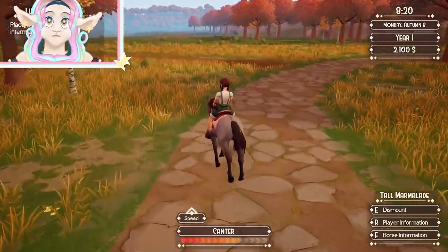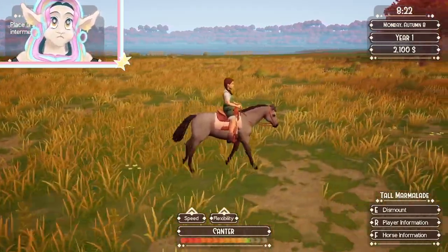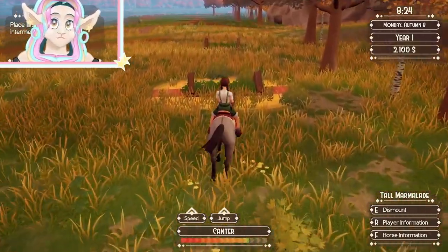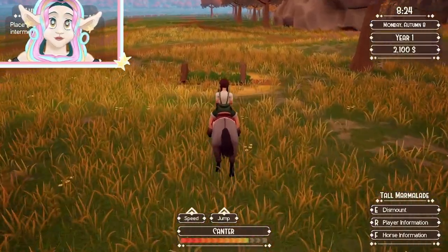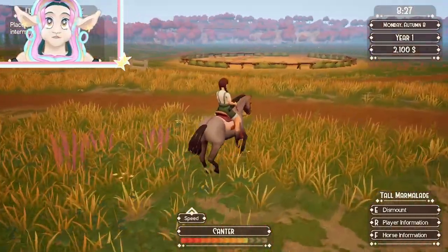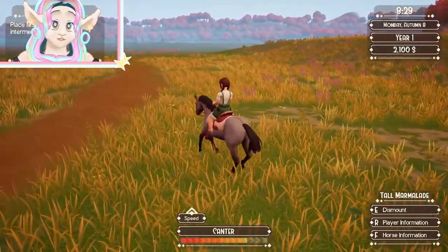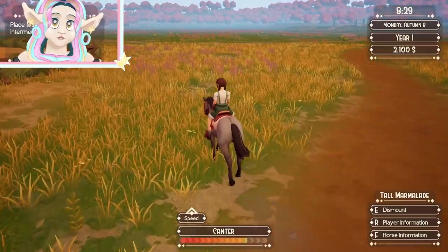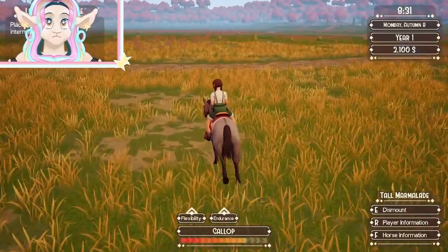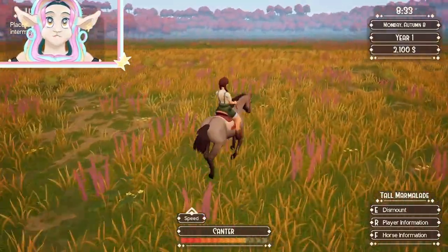Let's go ahead and jump these jumps real quick, and then once we're done we might head back to the ranch. Oh yeah — I was going to pair Tall Marmalade, or attempt to pair her, with Ardent Bolt, one of our wild horses. Tall Marmalade is a horse I bought at auction, but Ardent Bolt is one I found in the wild and adopted.